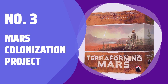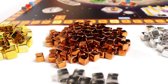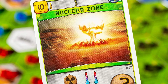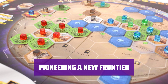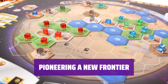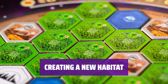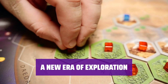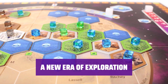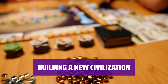Number 3: Mars Colonization Project. We are embarking on an incredible journey to create a new home for humanity, constructing cities and building oceans and forests to ensure a habitable environment for all. Our mission is to pioneer a new frontier, taking on huge projects to ensure that the Red Planet becomes a suitable home for us. We are working tirelessly to transform the Red Planet into a place where humans can thrive and prosper for generations to come.